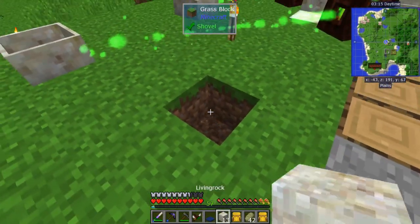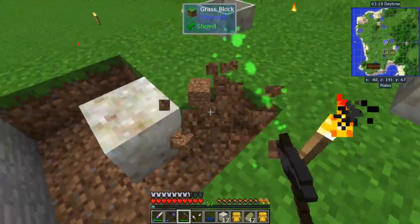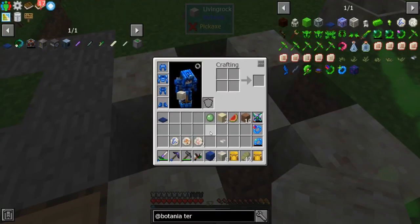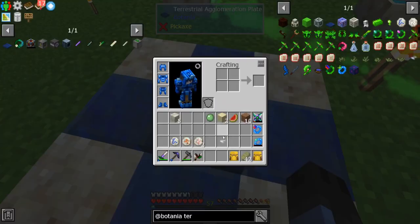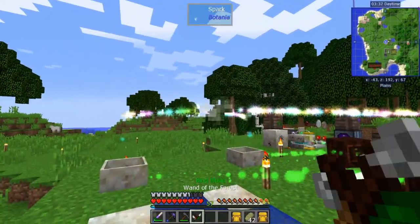Clear out a three-by-three area, make an X with the living rock, and fill in the four sides with lapis. Then the plate goes in the middle, bark goes on top of it.